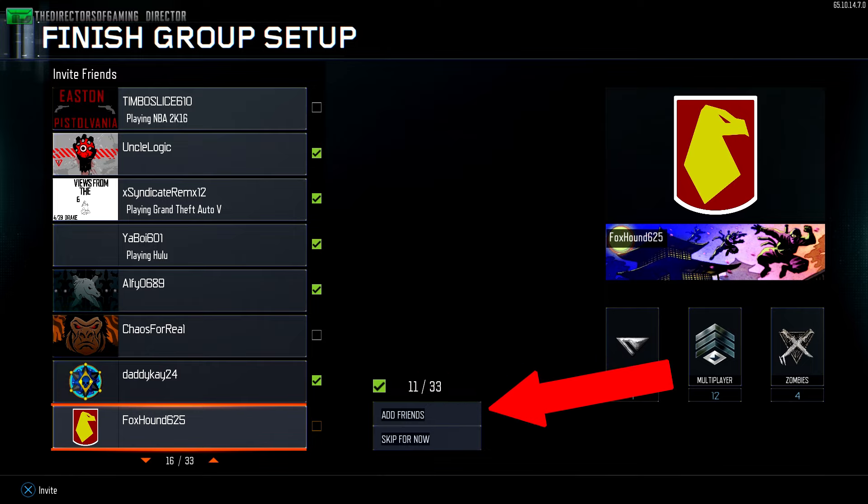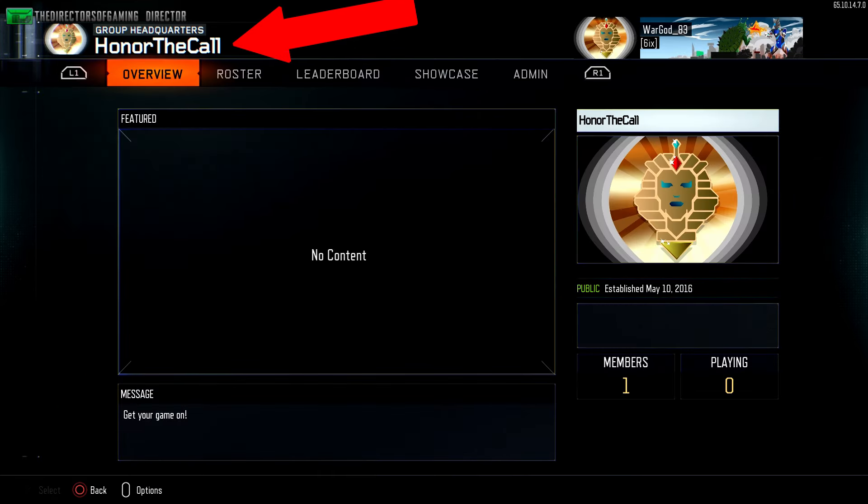Once done, hit add friends on the bottom right and they will all receive an invite from you. If you find this video helpful, please take a second to like and subscribe to show your support. Moving on, after adding friends it will take you to group headquarters.